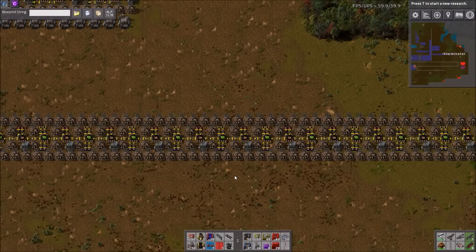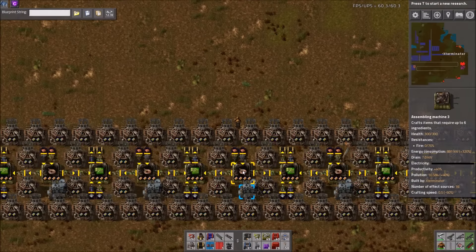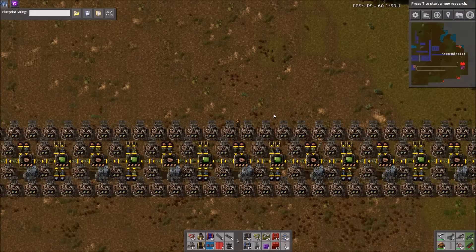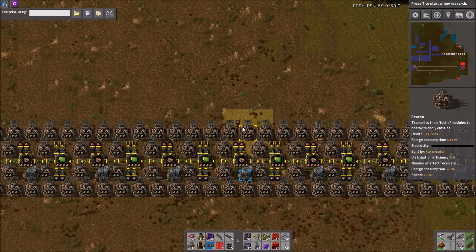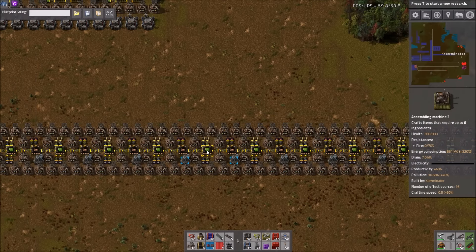Just a little background. Without modules, the ratio for circuits is 3 to 2, as in 3 copper machines to 2 circuit machines. Without modules or beacons, that's the ratio. However, once you factor in productivity modules and such, the ratio — what you may hear a lot — is that it then becomes 1 to 1. But that's actually simplified down, and even that is not quite correct. In fact, the actual correct ratio for module and beacon setups like this is 15 to 14, which is just slightly more than 1 to 1 overall.